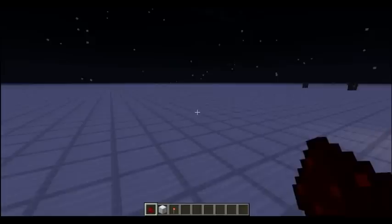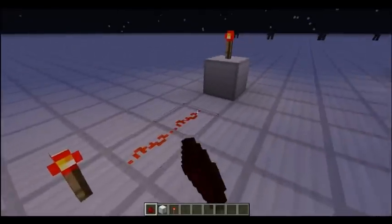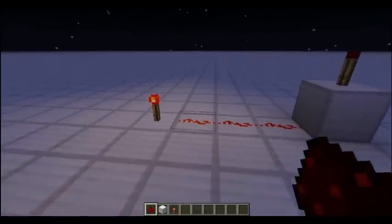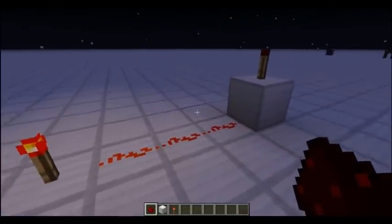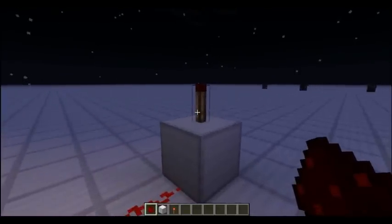Another important note about redstone torches is that when you actually provide power to them, they turn off. This is counterintuitive to every other redstone component, because usually when you provide power to another redstone component such as a piston or a glowstone lamp or something of the like, it will turn on. So this is another important feature about redstone torches.